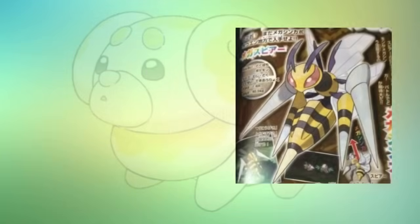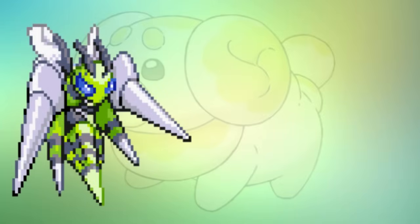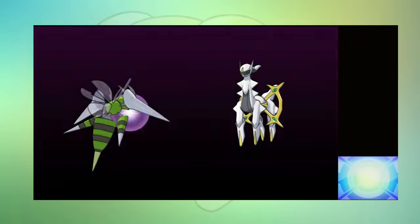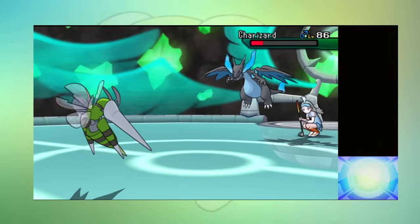One of the OG Mega Evolutions, Mega Beedrill, was one of the weakest Pokémon to ever receive one — only having a higher base stat total than Mega Sableye and Mega Mawile, who gets Huge Power, so it's not really that bad. It's one of my favorite Megas for its design, and I've actually been able to make it work in the past — it's definitely underrated. I was happy to find out they buffed up its stats and its moves in this game.